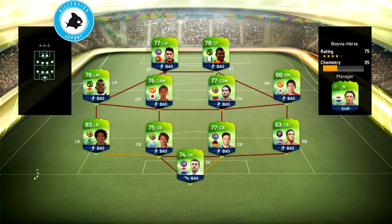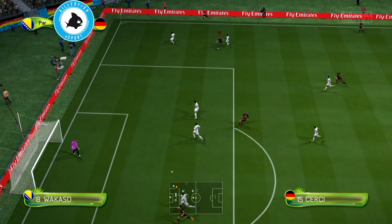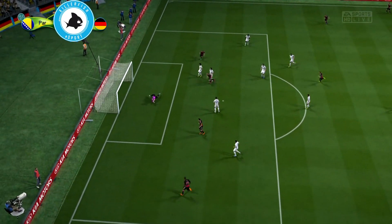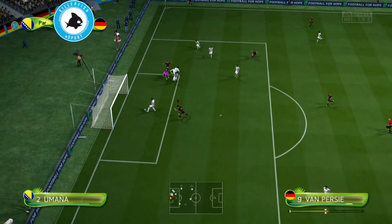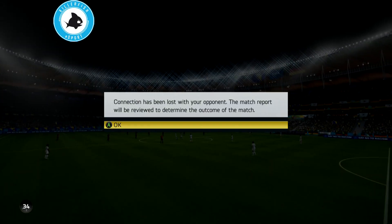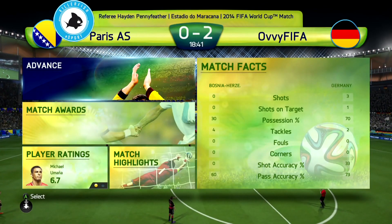Here we are in the first game. On the right side, Churchy with an amazing Berba spin, then the fake shot with a rocket into the bottom corner — 1-0! It's very important to start the game like that. We get a bit lucky and it's 2-0, and my opponent rage quits. First game, first win — we are on the right path.